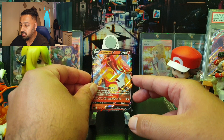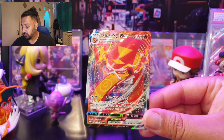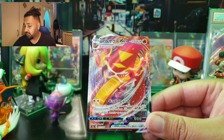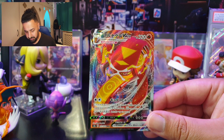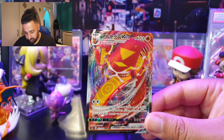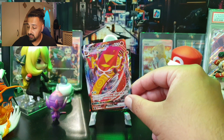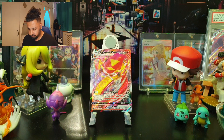The VMax version of Centiskorch is also weak to Water with three retreat cost. Its HP is bumped up by 110 to 320. Its move costs two Colorless and does 40-plus damage — G-Max Centriferno — this attack does 40 more damage for each Fire energy attached to this Pokémon. You may also attach a Fire energy from your discard pile to this Pokémon after calculating damage, so it just gets more powerful as it goes along.